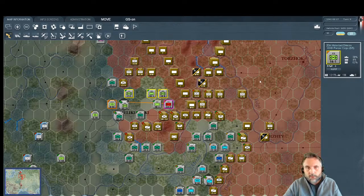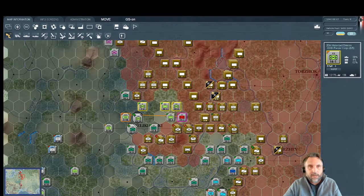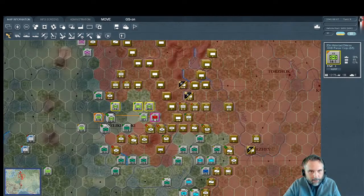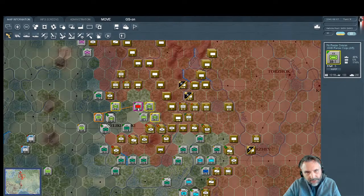A viewer asks about bombing Leningrad — we'll get to that next turn. I don't bomb the city itself; I bomb the units. I try to soften up the units as much as possible. You are limited to bombing over a hex twice per turn. But as we get into this bombing campaign we will hit every unit — you will lose a ton of bombers, but there's no better use for them. The best use is bombing these units in front of Leningrad to soften them up for the infantry.